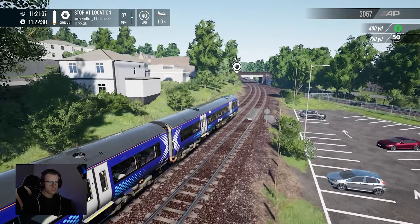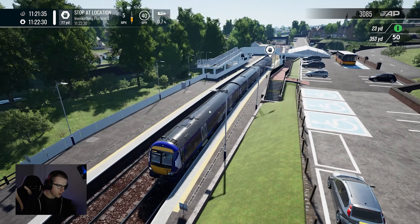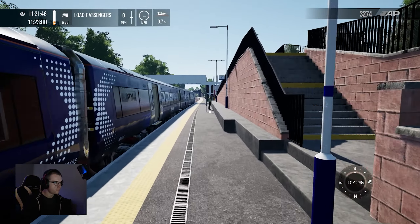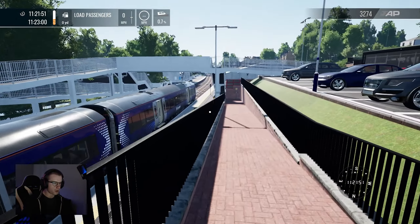We're like a minute early — we might be able to have a little look around Inverkeithing. Quite often if I'm getting on this train from Inverkeithing, the train is usually early. Oh my god, I've overshot! I have overshot the platform. Can we please stop? Oh my god, I don't think the front carriage is going to get on — maybe it will. At least the doors are open — the passengers will need to walk a bit or just get on down there. Oh, I went up the wrong way. Crap.